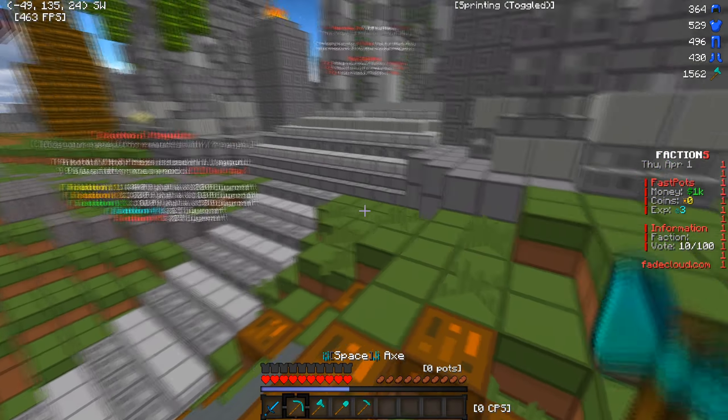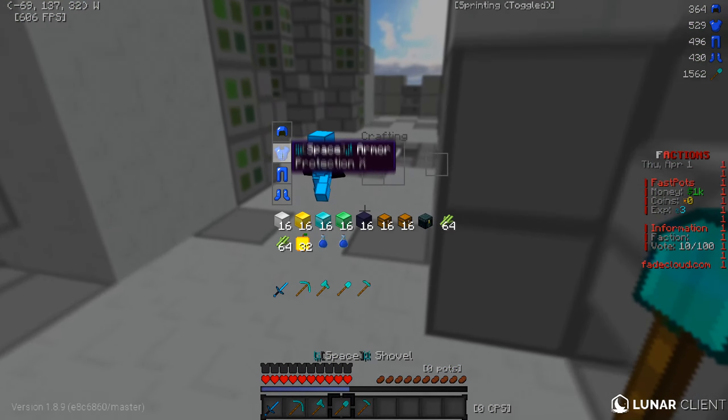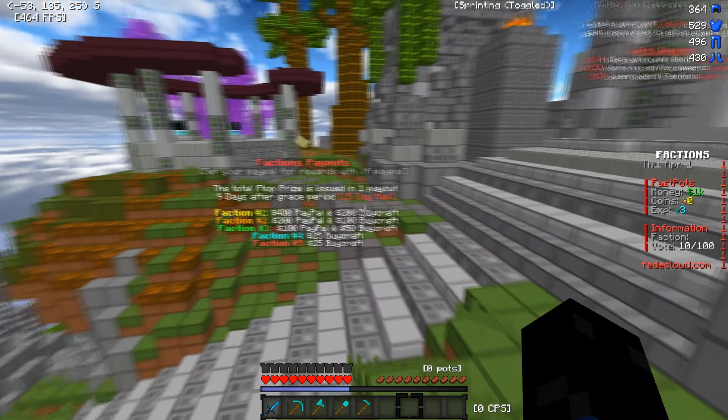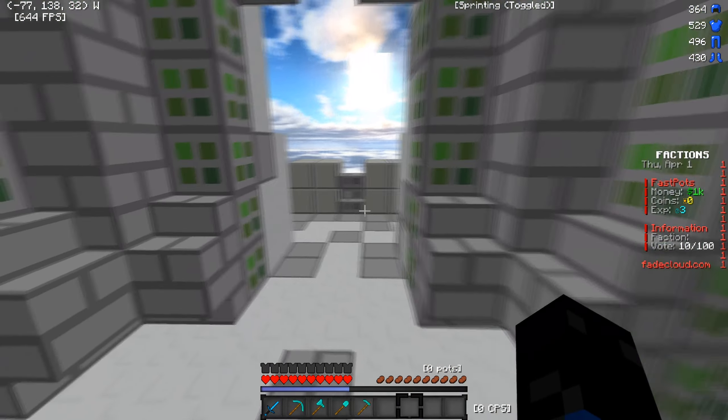The next thing I want to talk about is custom enchants. There are custom enchants on here — you can buy yourself custom enchants in-game with XP, which is going to be absolutely amazing for you guys who want to get custom enchants for your armor.